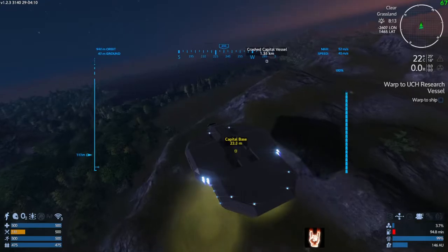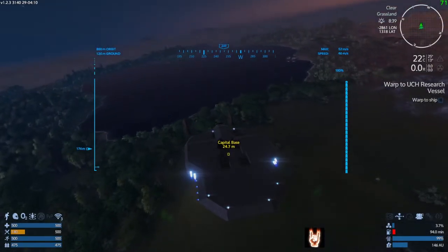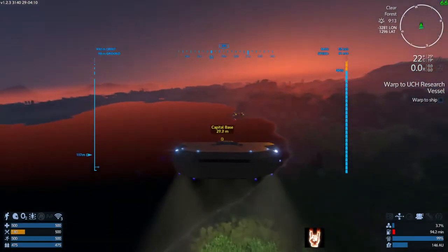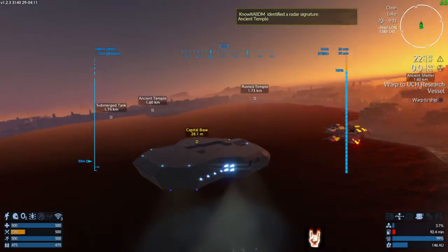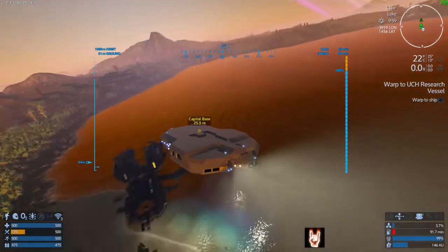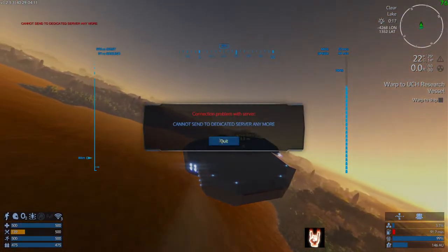It looks like an imperial probe droid — a really big one. There's a lot of energy signatures. Crash capital vessels should have stuff. Oh, that one's different — it doesn't look right. Oh, it's the original Titan! Yeah, I was going to say — it's the original original Titan. That has no thrusters or anything on it, just a bare hull. Yep, the original Titan from like the pre-alpha version of the game.